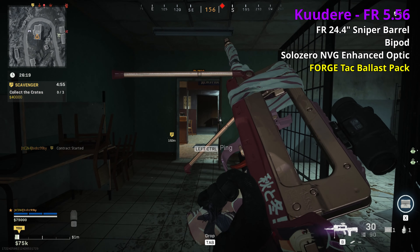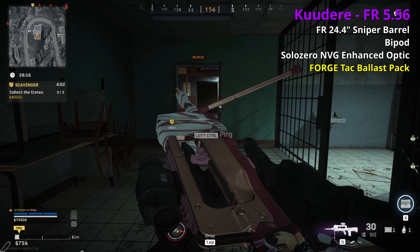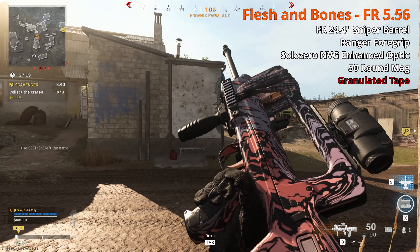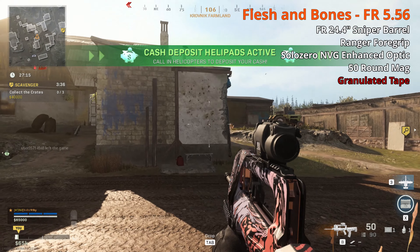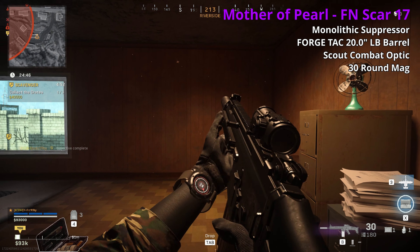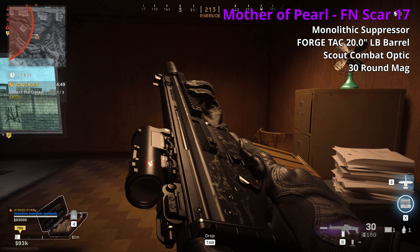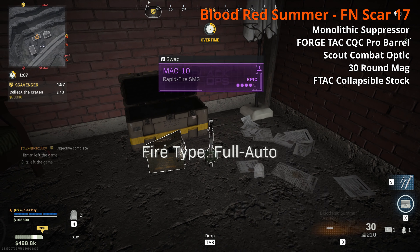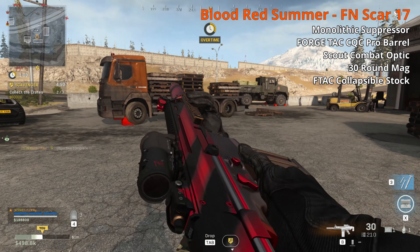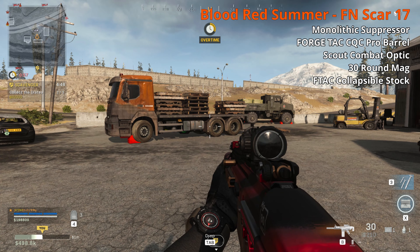The FR 5.56 comes in epic — Flesh and Bones — check the spreadsheet for that one. The FAMAS isn't really worth anyone's time so I won't waste much on it. The FN SCAR 17 — the epic Mother of Pearl — comes with a monolithic, Forged TAC 20 inch LB barrel, Scout Combat optic, and 30-round mag. The legendary Blood Red Summer has the monolithic, a Forged TAC Seek close quarter combat barrel, Scout Combat optic, 30-round mag, and F-TAC Collapsible. The Mother of Pearl is supposed to be for range but recoil control isn't very good, not much ammo, and the 3x is rough close range. The legendary is just terrible at all ranges.